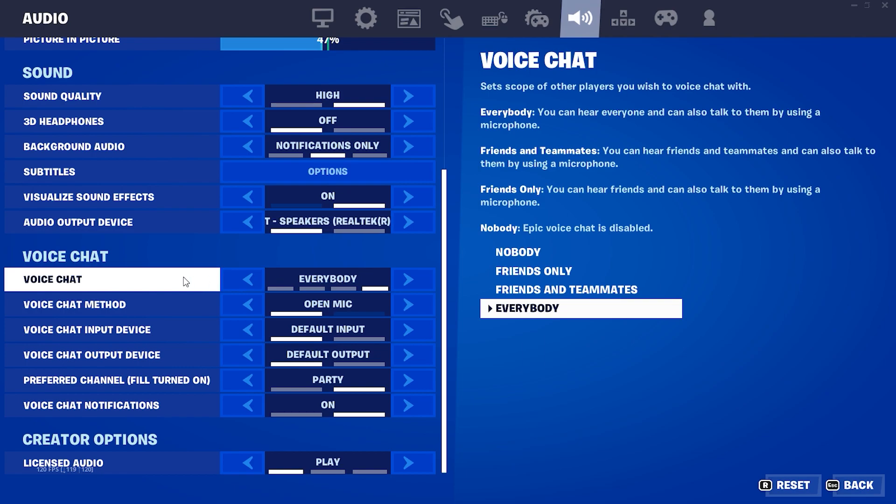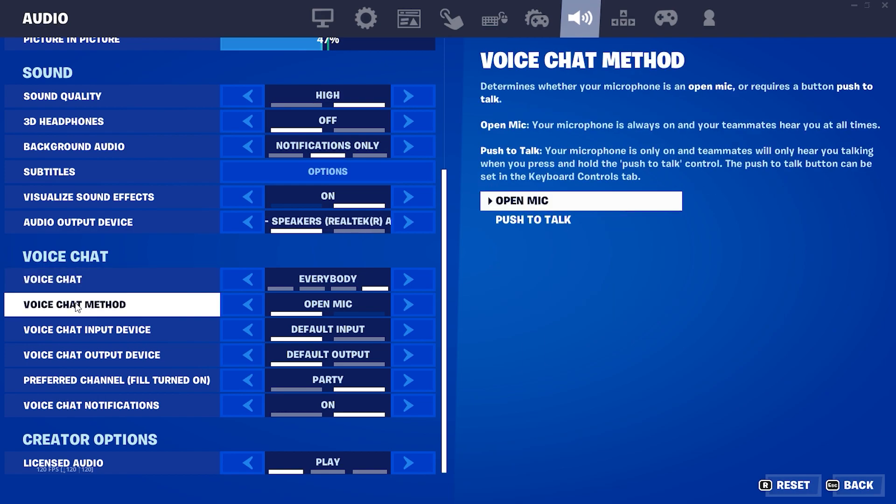First, select 'Everybody' for voice chat. When you select this option you can hear everyone and also talk to them using a microphone. Then for voice chat method, select 'Open Mic.' When you select Open Mic, your microphone is always on and your teammates can hear you at all times.